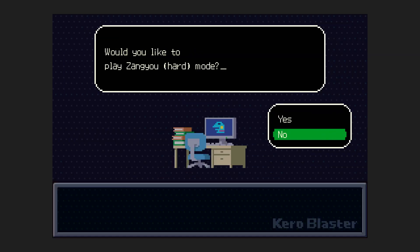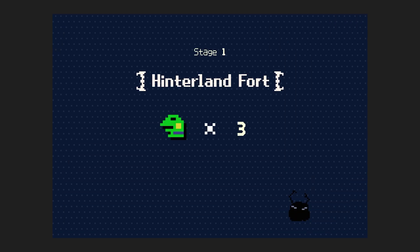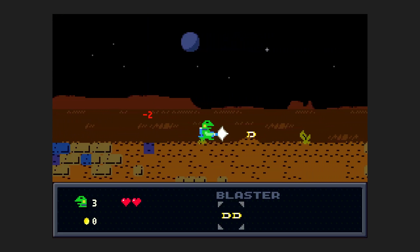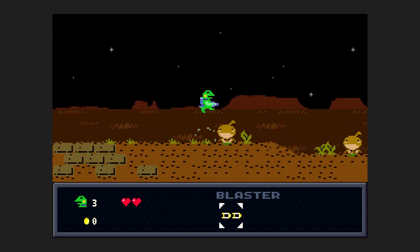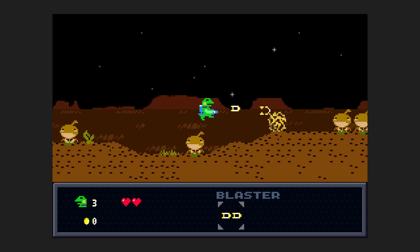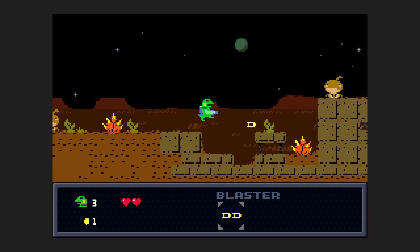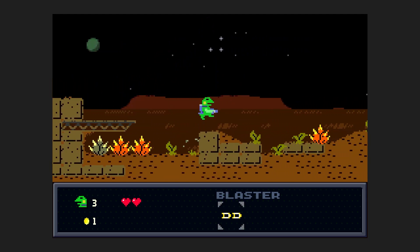First two, first three tumbleweeds — I'm pretty sure has a guaranteed coin in it. Pretty much guaranteed, at least. First four tumbleweeds — first three obviously didn't have it, but that means this one is. Check it out. What'd I say? That was very fast.